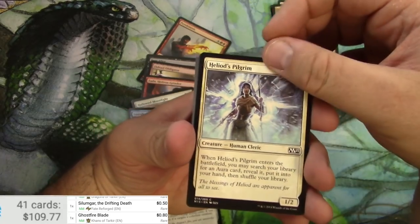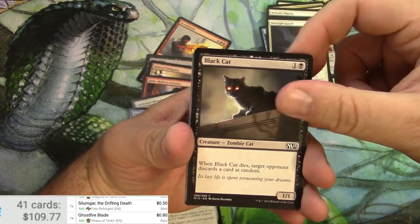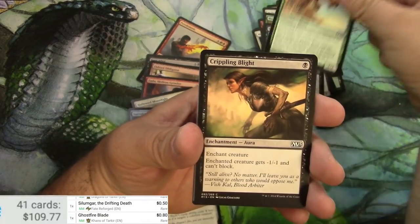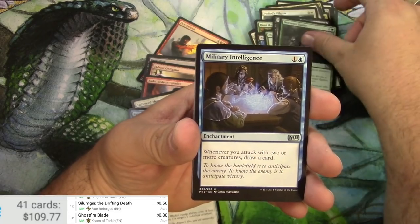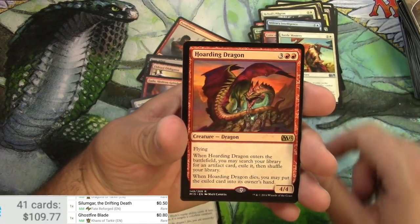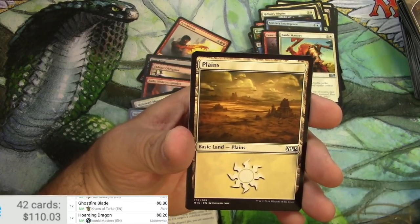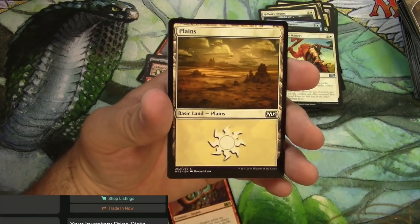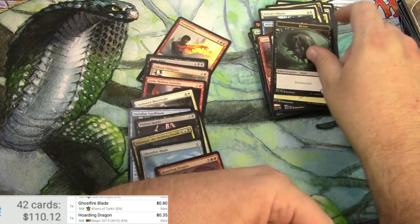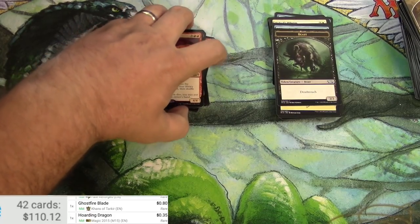Last up for this section, 2015 core set. Pilgrim, Path Mage, Midnight Guard, Hunt the Weak, rhino, military intelligence, cone of flame, battle mastery, and a Hoarding Dragon — reprinted in Iconic Masters, 35 cents for that version. And a deathtouch beast token, which is pretty good actually. That's it for this section — stay tuned for more.